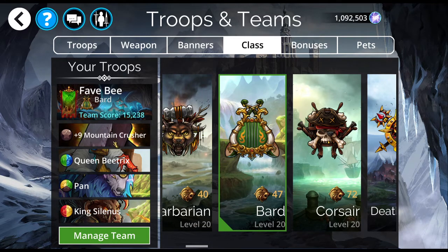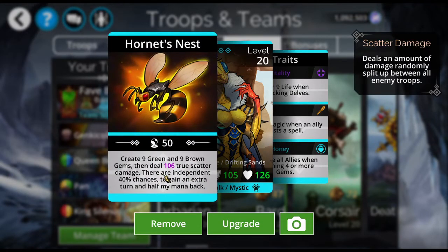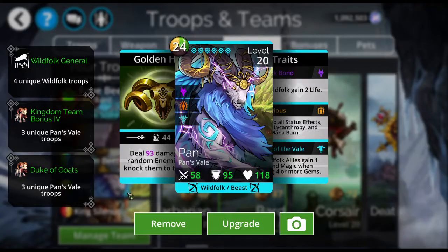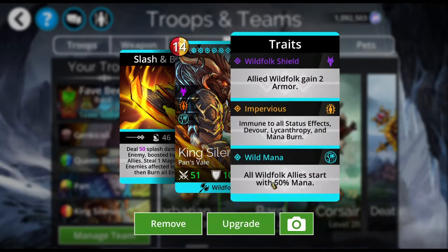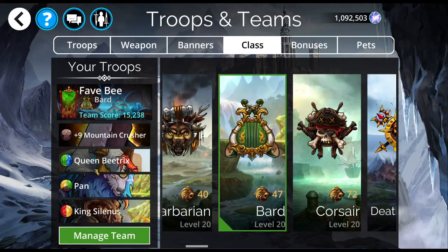We've got the hero, as I just mentioned. Queen Beatrix is a Wild Folk, and she's going to be creating tons of match fours for us. She also cleanses on match fours, which is nice — Queen Beatrix is one of my favorite troops. Pan is going to give us, with all those match fours, an extra life and magic, making everyone — especially Queen Beatrix — hit harder. King Solenus is only here for his 50% Wild Folk mana start.